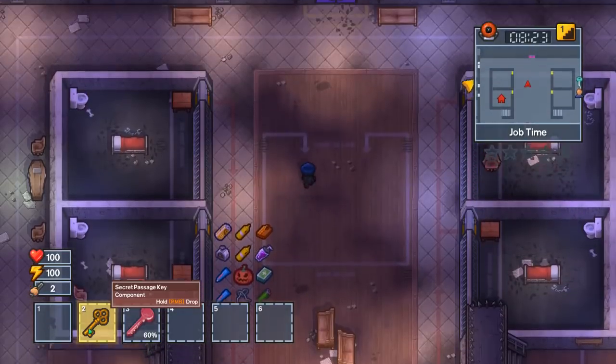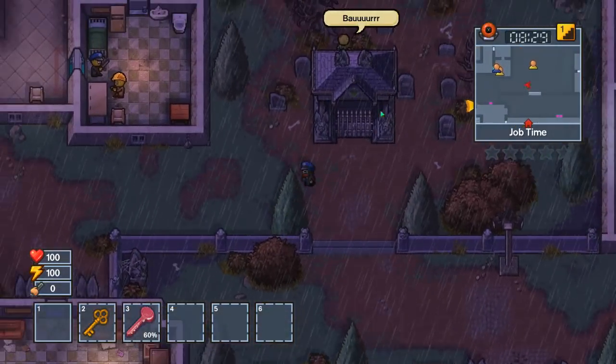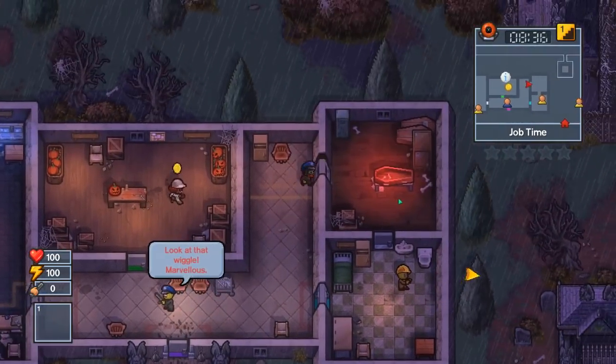At the end of this quest line you will get a secret passage key component, which you need to take all the way to the northwest of the prison, past the mausoleum — which is very scary in this spooky Halloween themed prison — over to this coffin right here.